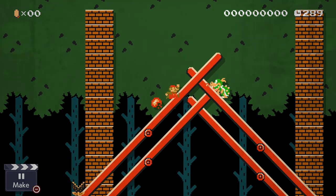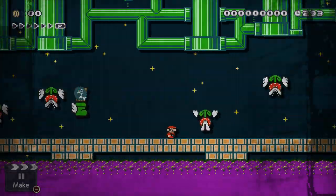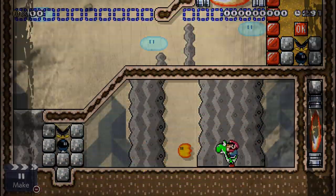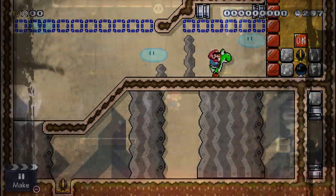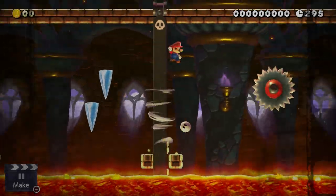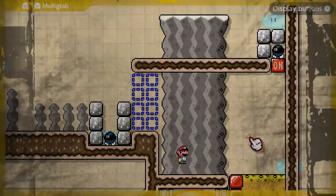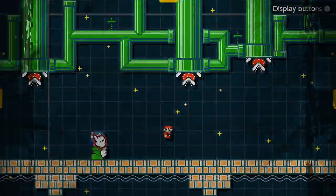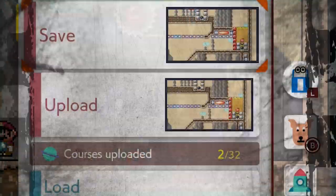Imagine we have a really cool idea for a Mario Maker level. Maybe it's a stage where the floor collapses as soon as Mario looks back, maybe it's an amazing puzzle level built around the objectively best fire-spitting dinosaur in video gaming history, or maybe it's just a cool traditional level built around a really unique gimmick. So we put in hours of honest work until our level is as good as we are humanly capable of making it, and then we are finally able to share it with the world.